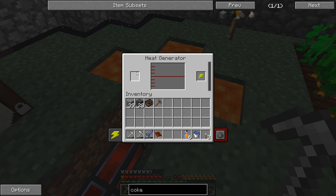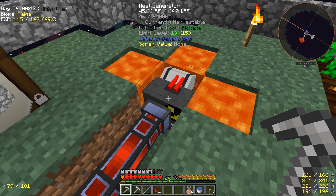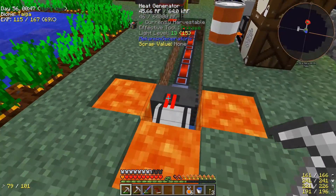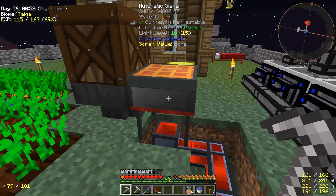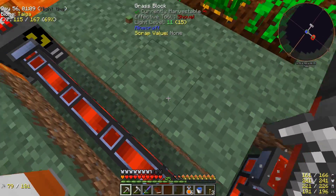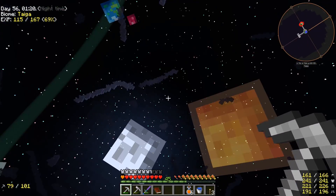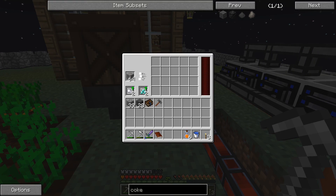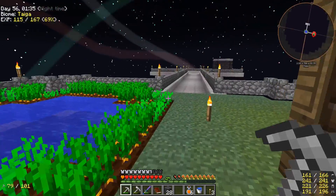I haven't figured out if it produces a ridiculous amount of power with lava piped into it - I honestly don't know. We have the power wire connected to the bottom of our automatic sieve. We could put cable facades on top so we don't dip down when walking on the wires. That's pretty cool - we are producing 45 RF per tick automatically, even at nighttime.